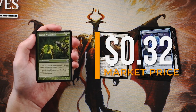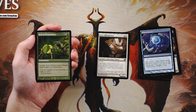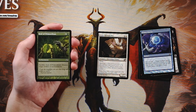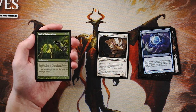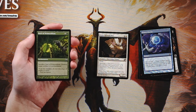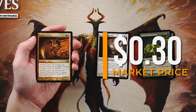Seal of Primordium is one and a green enchantment — sacrifice it to destroy target artifact or enchantment. It's a solid sideboard card for green, and we see it played in a lot of formats. In limited though, it's matchup-dependent since you don't always know if you'll have an artifact or enchantment to target. Pick it up late in the pack once you know you're in green.